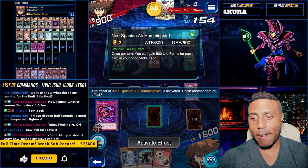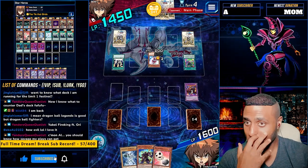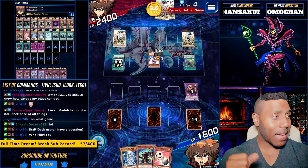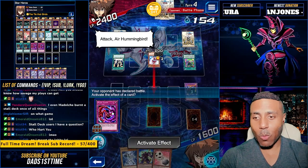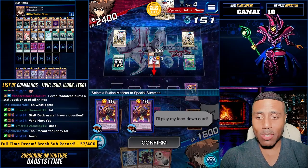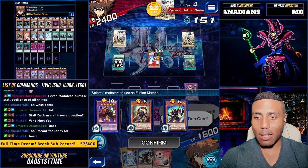You wanna gain life points, huh? Okay, go ahead. Gain him. You mean the lobby? Oh, in this game. We're gonna do both — we wanna start with Duel Links, cause Master Duel duels take quite some time.